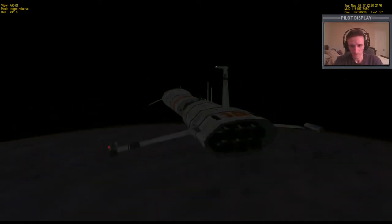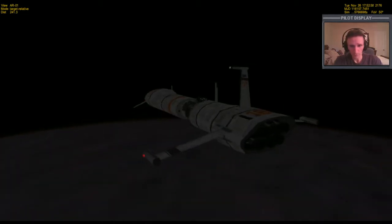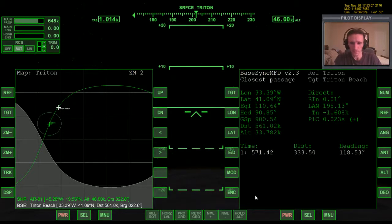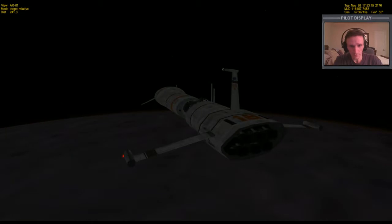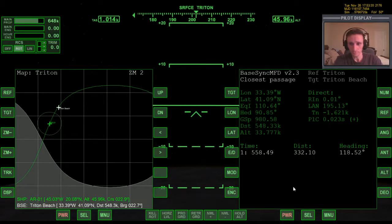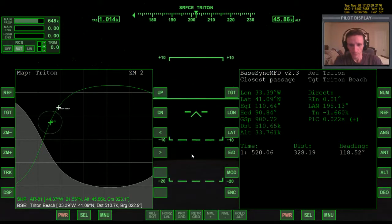We can see a little bit of a glow around the horizon there — very subtle. I read on Wikipedia that Triton has an atmosphere — it's like 1/170,000th the atmosphere of Earth. So it's obviously nothing to concern yourself with, but it does have some amount of gases down there. Okay, I think I have a pretty good idea of what I'm going to do. Let's go ahead and work time ahead and get closer to the base.